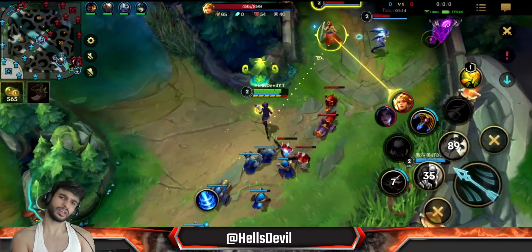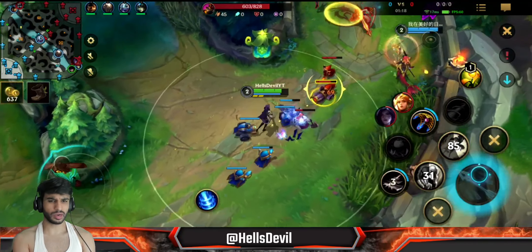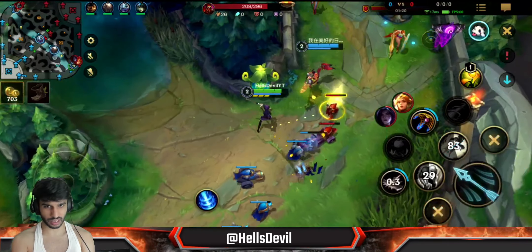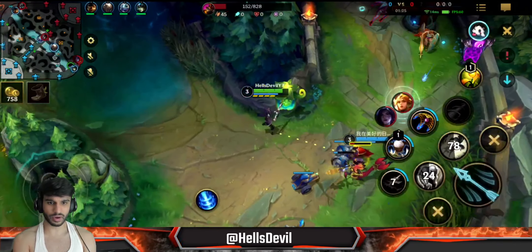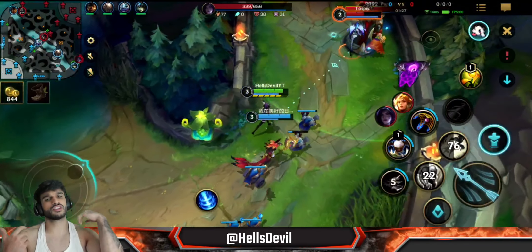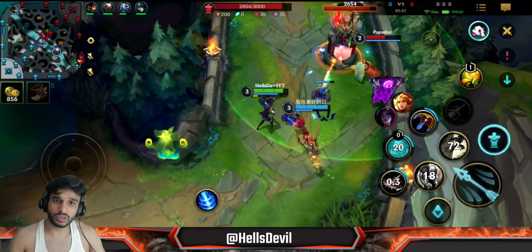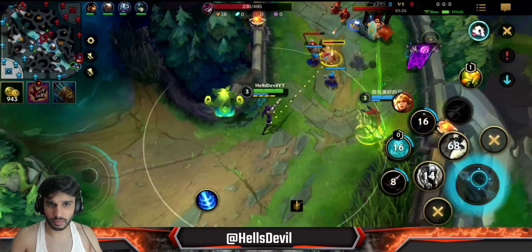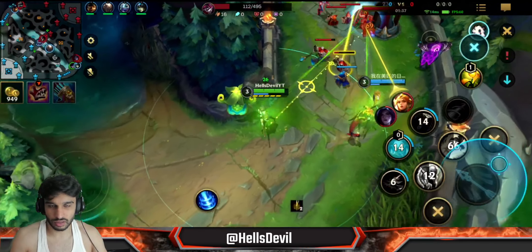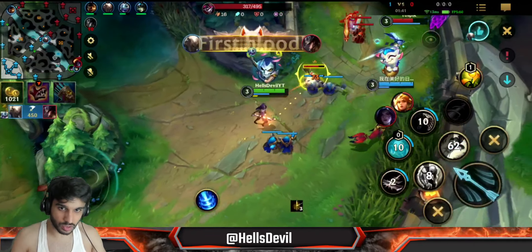Right here you can see I'm actually shoving the wave because I want to help my Pantheon. Normally I wouldn't really shove too often on Caitlyn because freezing is pretty good - you can really bully enemies when they try to go for minions. But right here I'm pushing because I want to potentially help the Pantheon. Also, Kai'Sa is low, so it gives me a free turret plate. Even though I'm letting her farm, it's fine because I got a turret plate - it's totally worth shoving the wave under the turret.